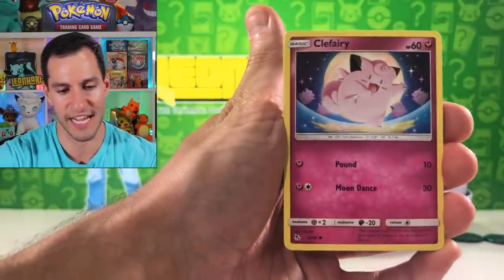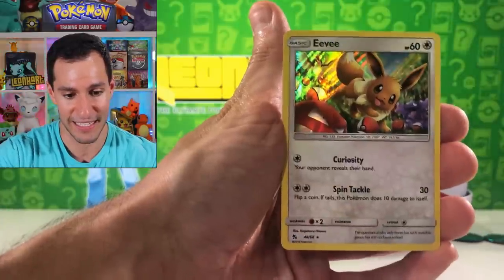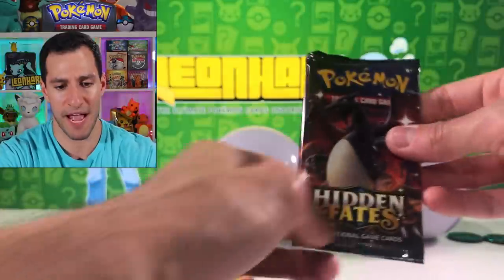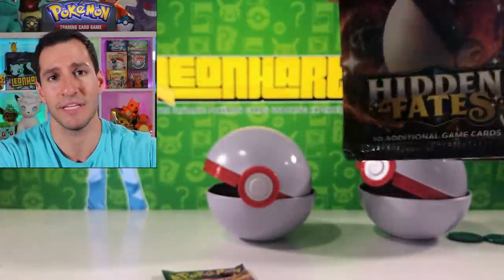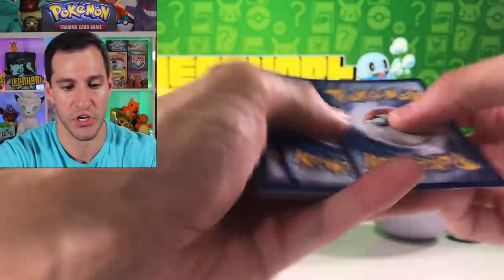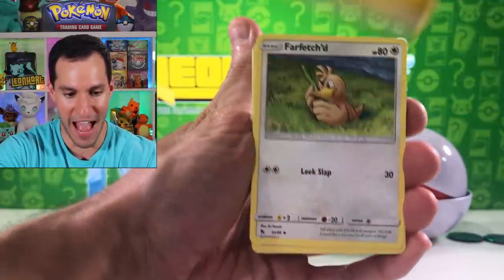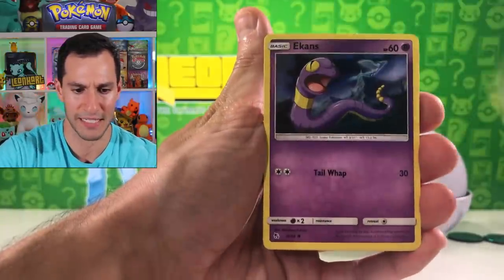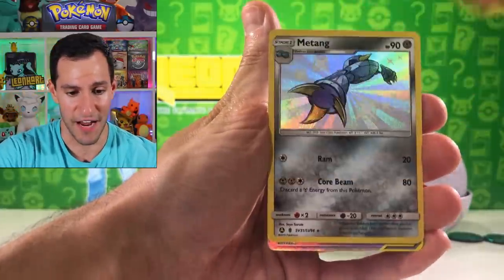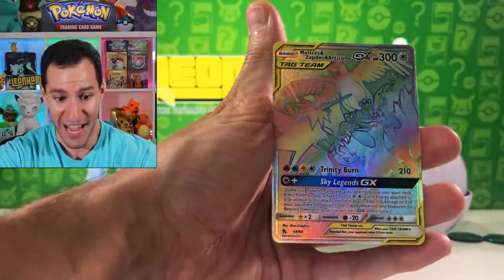Graveler, Giovanni's Exile, Clefairy, Eevee, Ekans, Caterpie, and Eevee holographic. All right, first pack done. Let's get into the next one — shiny Charizard pack, please! Be sure to make your call on if you think I'm gonna get something good in this pack. Lightning energy — it's a great pack if you get the guess right. So far: Ekans, Geodude, Cubone, Eevee, Clefairy.